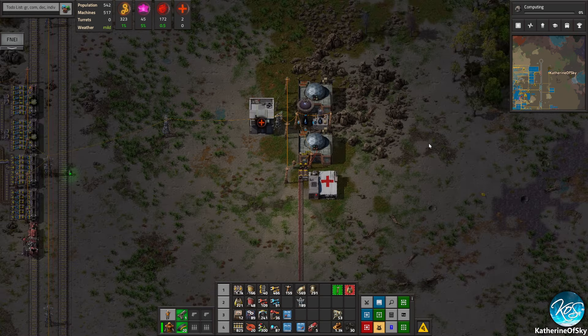Greetings and welcome back to Factorio! I'm Catherine of Skye and in the last episode we ended up getting some food for our new medical people.